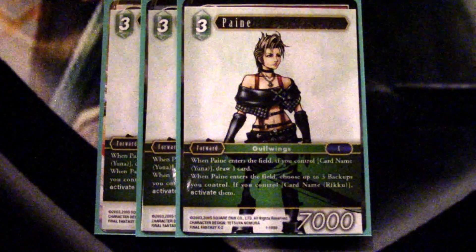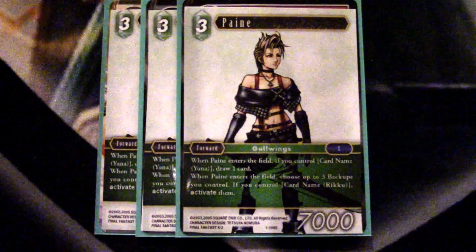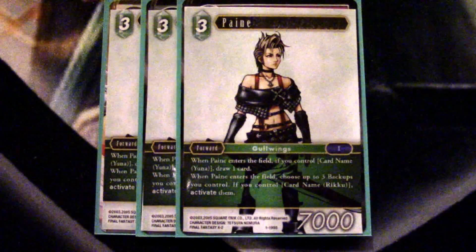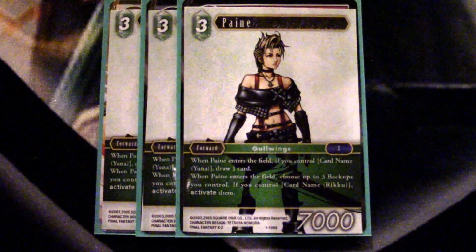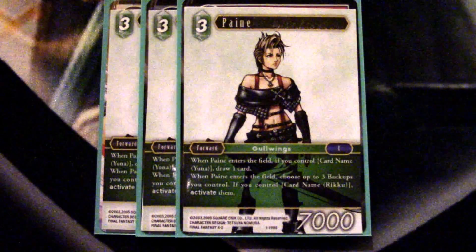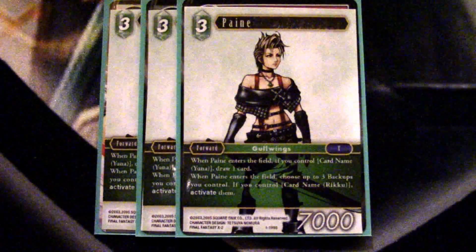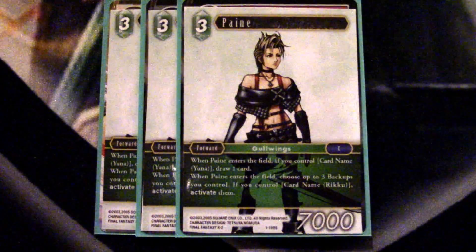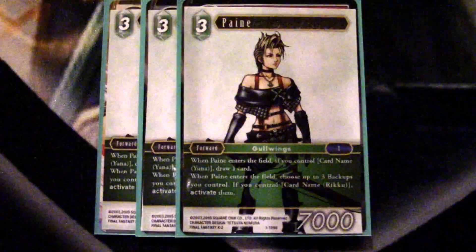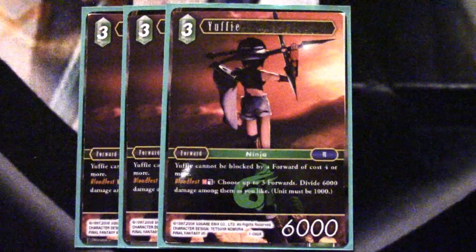One of the cards I didn't really love when I started building the deck, but now after play testing quite a bit, it's just such a great enabler. The secondary nickname for this deck is Charlie's Angels, because we play Paine, Rikku, and Yuna. When Paine enters the field she can draw a card if you have a Yuna in the field — which you do as a backup — so she'll almost always draw a card. If you play Rikku first you can play Paine for free, because when she enters the battlefield you can untap three of your backups, which is just a really strong effect. And again, with Maria giving everything plus a thousand power, she can potentially be a three-drop 8k, which is amazing stats.